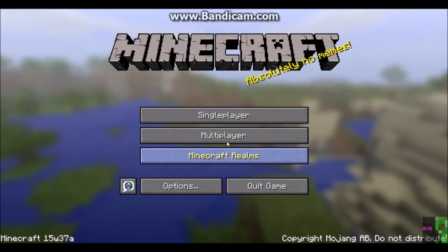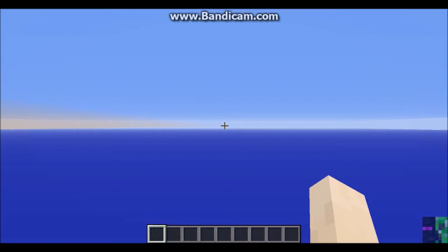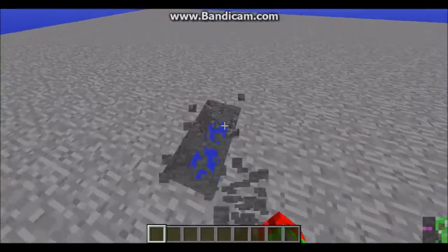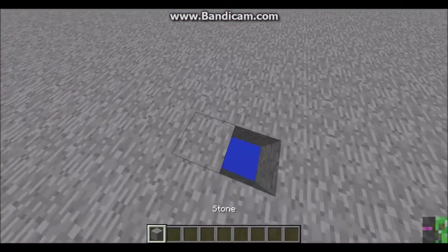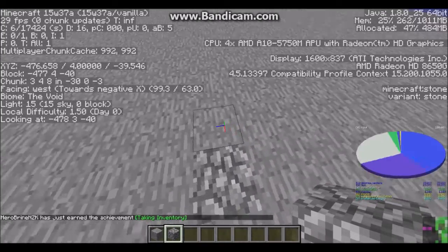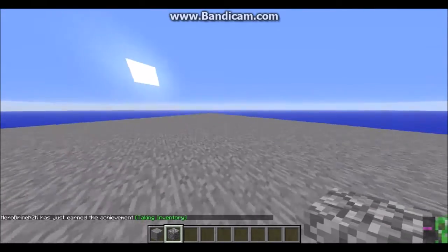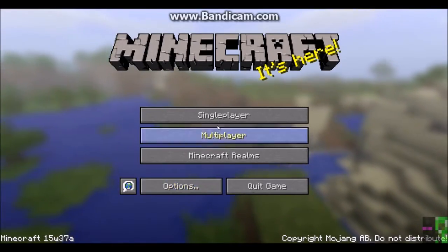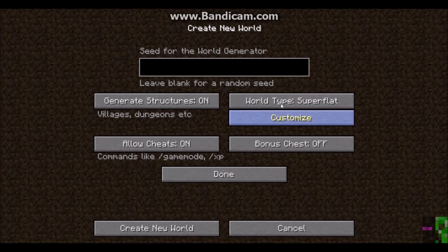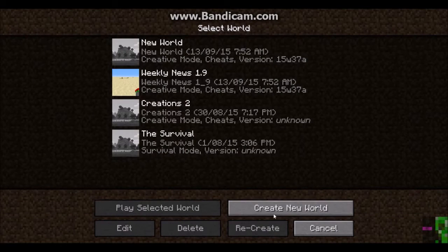There is one last change, which is there's a new superflat preset which is void world. It has a cobblestone block at zero zero. So if you want to create one of those: create new world, then it's superflat, customize, presets, void.